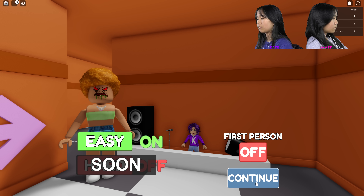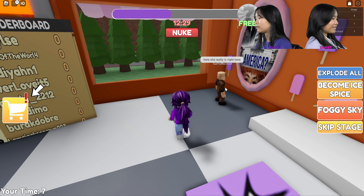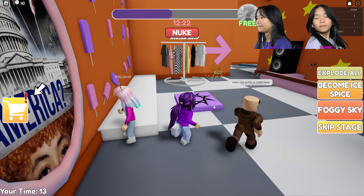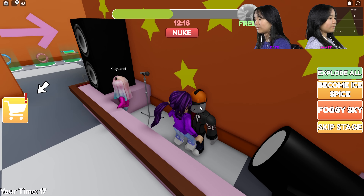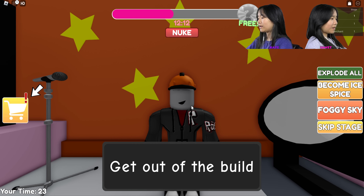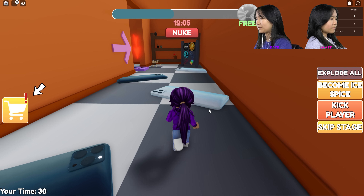Okay, we continue. Looks like we're on stage one. Janet, I found you — watch out! There she really is right here. You can talk to this guy — I accidentally ran into him. Walk up here then. Get out of the building before Ice Spice takes over! Okay let's go — what are we doing?